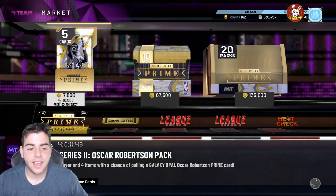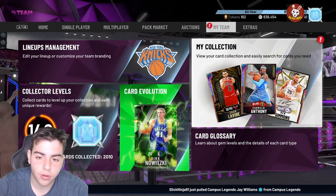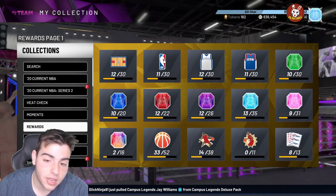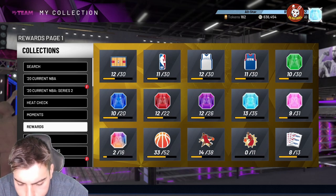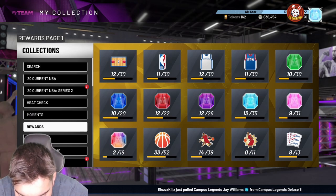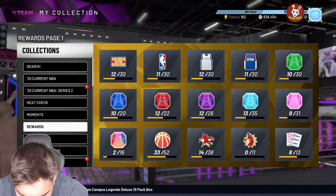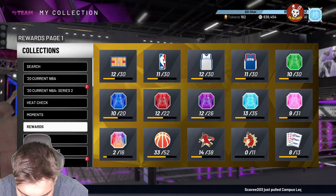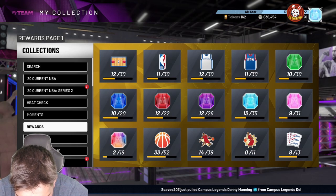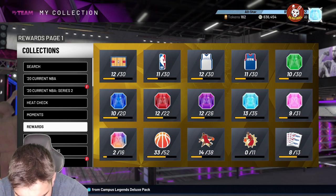We got the stats — let's go. This set caused a huge market crash and honestly the cards aren't that good in my opinion. Starting with Marianovic: he's a diamond center on the Clippers, 87 three-point shot, 88 mid-range, 80 driving dunk, 97 block, 96 rebounding. He has 20 Hall of Fame badges, 10 shooting — gold Quick Draw, no Range Extender, gold Catch and Shoot, Hall of Fame Perfect Release. Pretty good card overall.